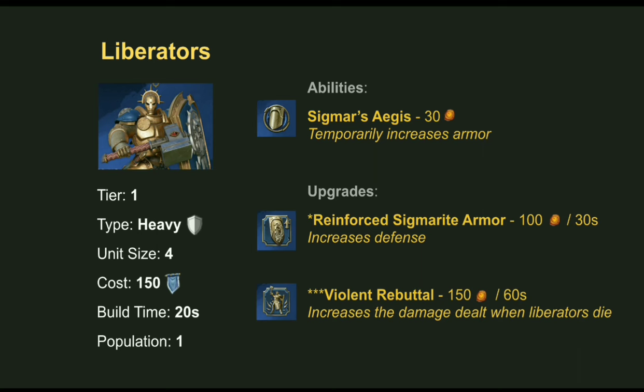First we've got Liberators — the tier 1 heavy infantry. You start off with a group of these at the beginning of a match. There are 4 per unit, they cost 150 Command, and take up 1 population. They're very tough but don't do a whole lot of damage. They start with the Sigmar's Aegis ability unlocked, which costs 30 Realmstone and temporarily increases their defense. They also have a tier 1 upgrade, Reinforced Sigmarite Armor, which further increases defense. At tier 3, Violent Rebuttal increases the damage they deal when they explode on death. Heavy units like these take less damage from ranged units.